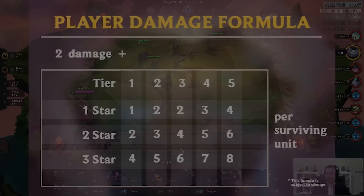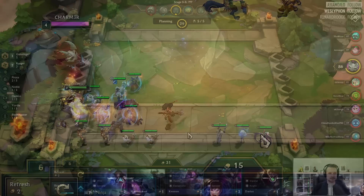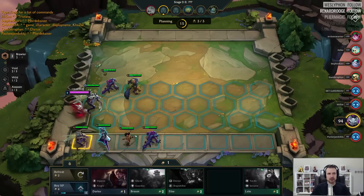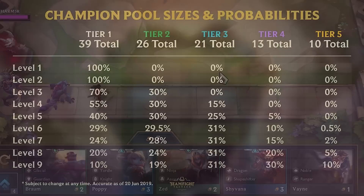Players have more than just their health to manage, as they also have a player level and gold that they earn. Players begin the game at level 1 and advance in levels by earning experience points, or XP. Players earn 2 XP per round, and they can purchase additional XP at the cost of 4 gold for 4 experience points. Leveling up is very important because your player level directly correlates to the number of champions you can have on the field during combat. Your player level also influences what champions you are shown in the shop, with higher tiered units only becoming available at higher character levels. The maximum level a player can reach is 9.